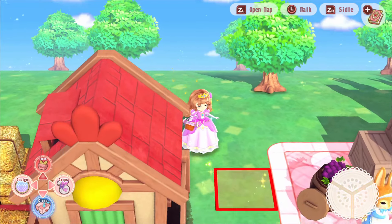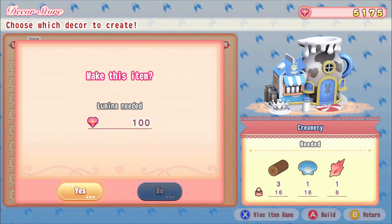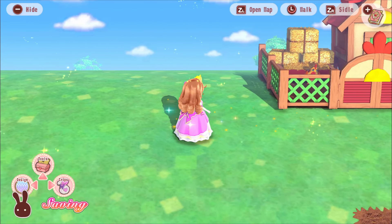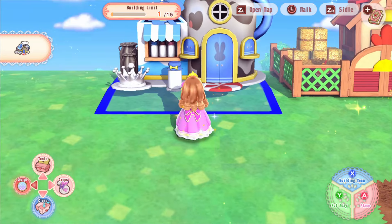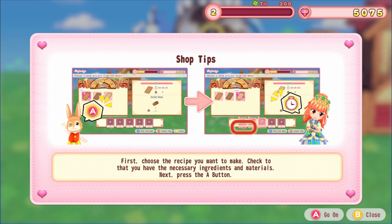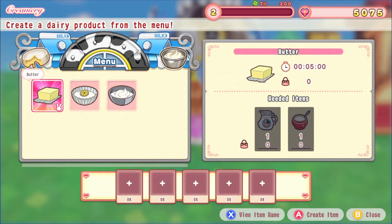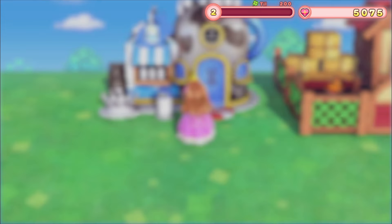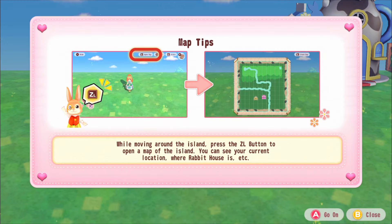We should be able to make the creamery now. Going to design buildings and selecting the creamery, we can place it right next to the chicken coop. In the creamery, you choose a recipe and after some time passes the item is created. To make butter I need milk and salt, but I don't know how to get milk yet. These games give so much information it makes things seem more complicated than they are.